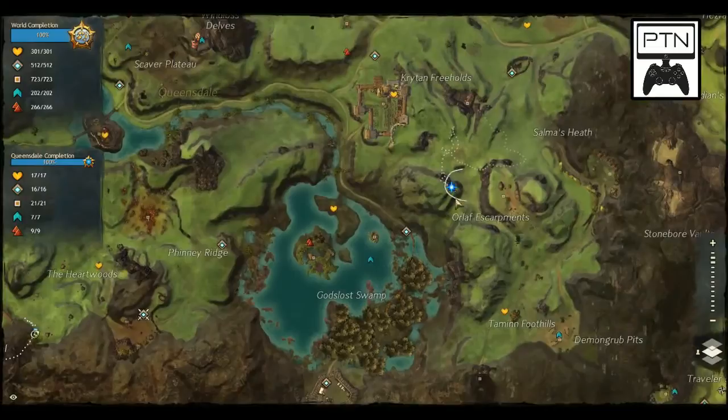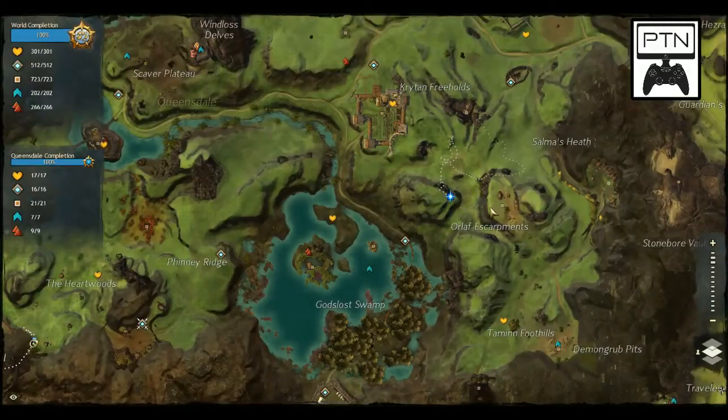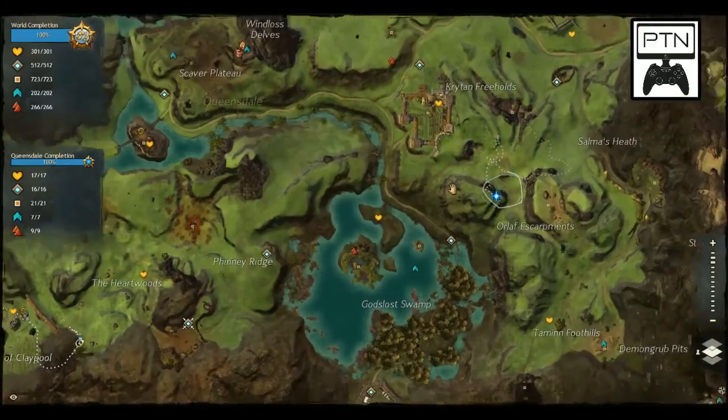There's one in the Bear Cave as well as way out on the east side, just to the west of Olaf Escarpments. Directional misdirection is rubbing off — completely screwing up the directions. It's somewhere in this general area, guys. Just take a look on our map where we're circling it.